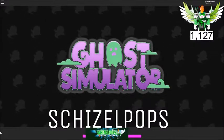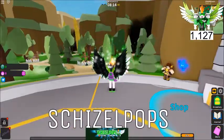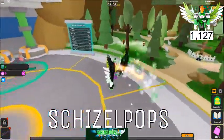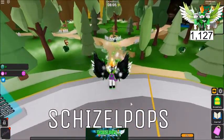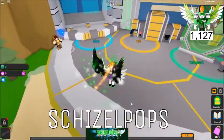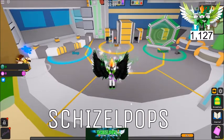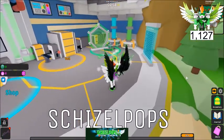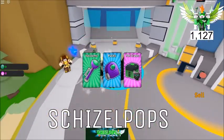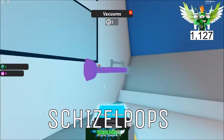Without any further ado, let's check this thing out. Graphics look pretty decent actually — some cool characters moving around. So I guess where do we start? Behind us we got a little shop, a sell area, just like most simulators. We have a teleport over here and a leaderboard. Let's take a look at the shop — we got vacuums, packs, and pet crates.